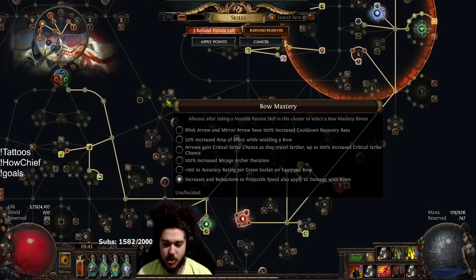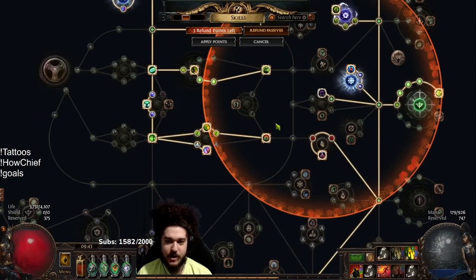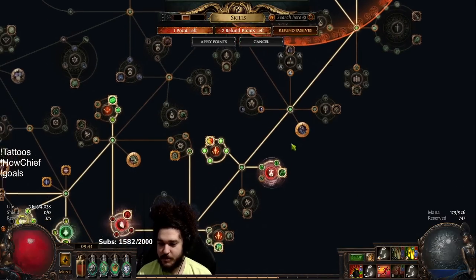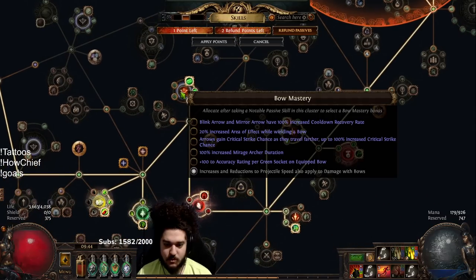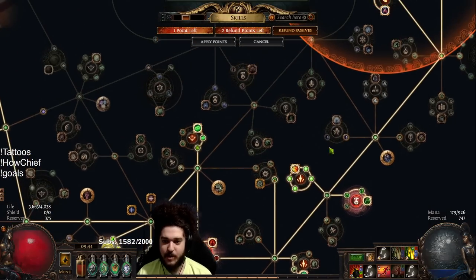Also with a mastery, projectile speed actually ends up giving you damage — there's a mastery that says 'increases and reductions to projectile speed also apply to damage with bows.' I got confused for a second thinking I removed that passive, but I do have it. Never mind — I'm a bit out of it this morning.